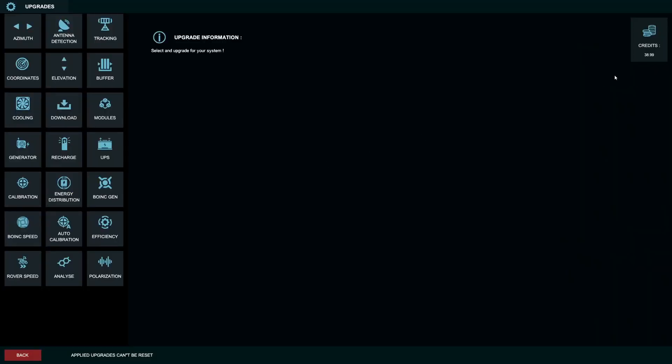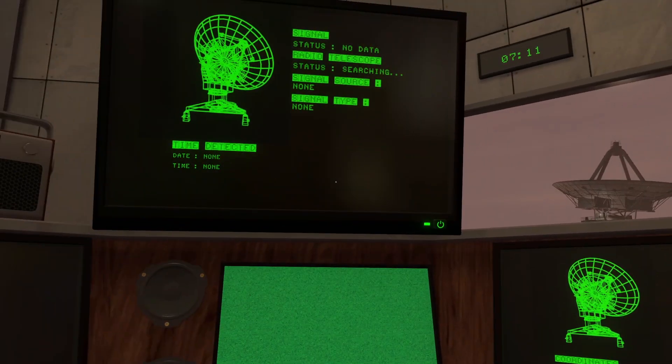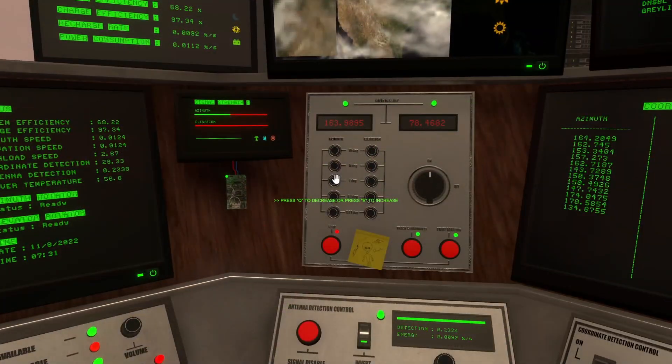We have 38 credits - I thought we were completely out. I don't think I have any level one upgrades to do. Let's upgrade the rover analyze speed since I don't see anything else too useful right now.